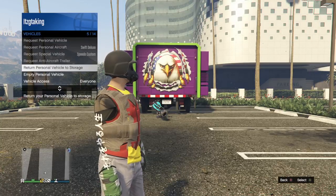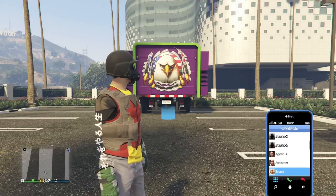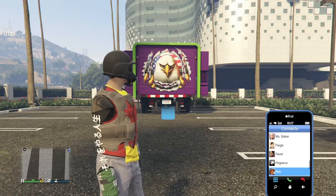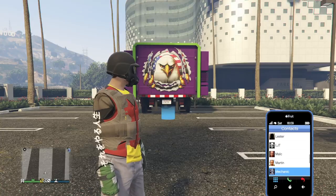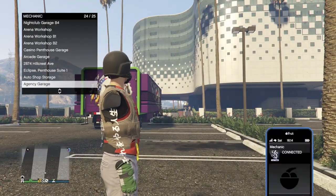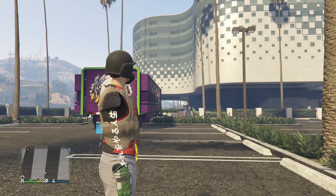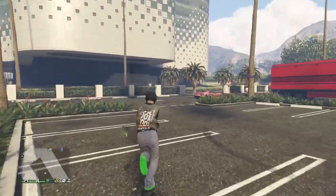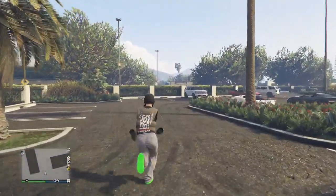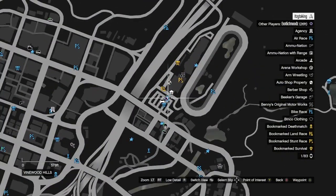I successfully hit that part of the glitch. I'm going to go to my vehicles in my interaction menu and return my Mk2 to storage. Once I do that, I'm going to call a car I don't mind losing — it is important that you call out a car you don't mind losing, otherwise you will lose your Mk2. I'm going to call out my mechanic and request a car I don't mind losing. I got my free Elegy here. A lot of people have noticed Elegys are no longer available on Legendary Motorsport — you now have to buy them from the Benny's website but they will still be free.